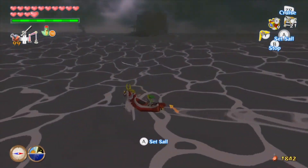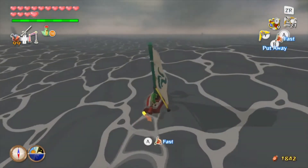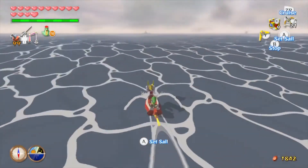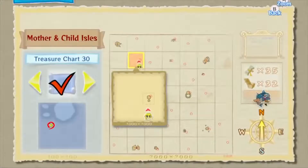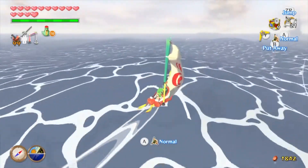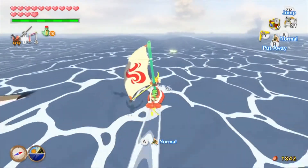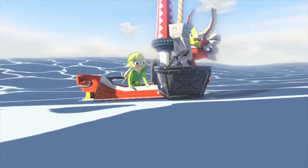Here we are at the Mother and Child Isles. The reason we came here is there is one ring of light somewhere in this sector that we couldn't get before because the cyclone was too close to it. It should be somewhere in this general vicinity — think it might be like west of the island. I can't really see because it's bright out right now. Oh, there it is right there! Let's see if we can't get this without a whole lot of trouble. That's kind of close — is it gonna count? Oh yeah! I'm the master. I think this is the last normal ring of light too. That's 145 of them.